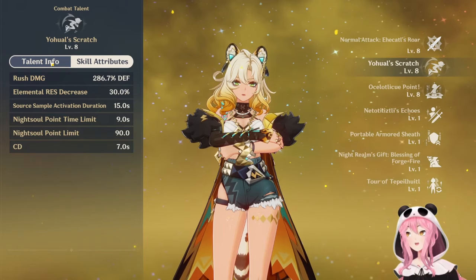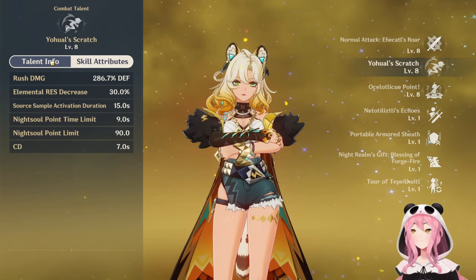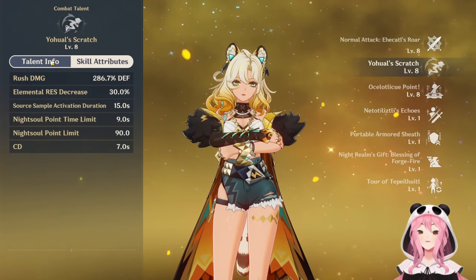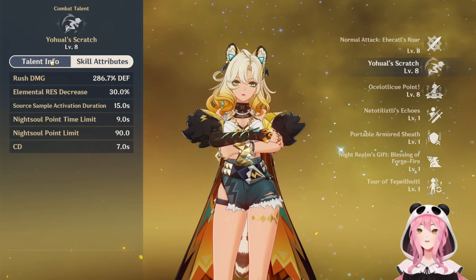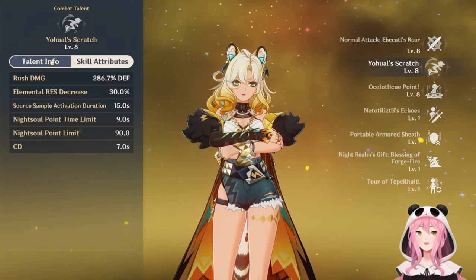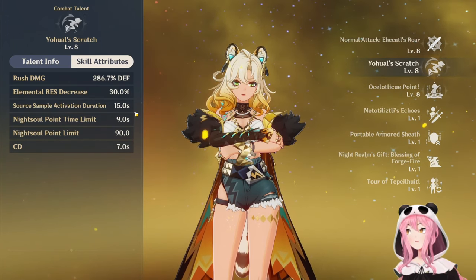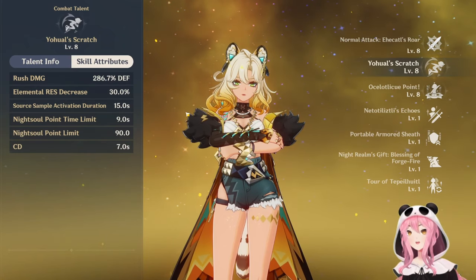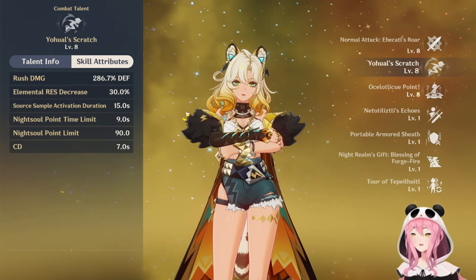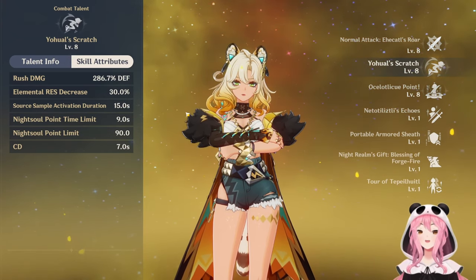That's pretty good - 30% - and again it doesn't stack, so you only need one character of the element that you want to reduce the resistance of. If you pair up with Mulani, that's your 30% resistance shred. Pair up with Arlecchino, that's your 30% pyro resistance shred. And she's already geo, so you already have the geo shred as well. 30% shred is huge - this is something that Anemo teams have been taking advantage of since the dawn of time because of the Viridescent Venerer set. So now geo has their own resistance shred, which is kind of nice.